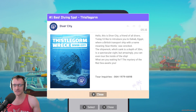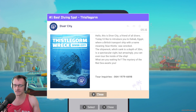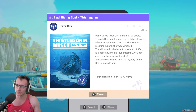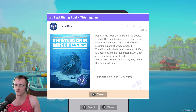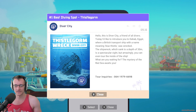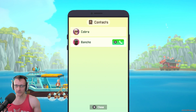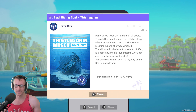Number one best diving spot: Thistle Gorn. This is Diver City, a friend of all divers. Today I'd like to introduce you to Dahab, Egypt, where a British transport ship with a name meaning Blue Thistle was wrecked. The shipwreck, which sank to a depth of 30 meters, is a spectacular sight — you can even tour the inside of the ship. The mystery of the Red Sea awaits you. Can we like put in that number? No, I can't actually just call the number. That's a shame.